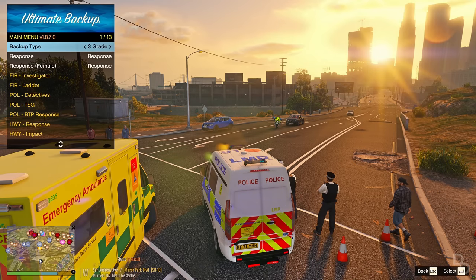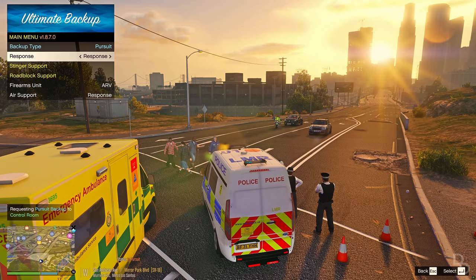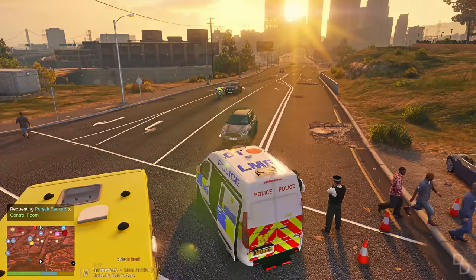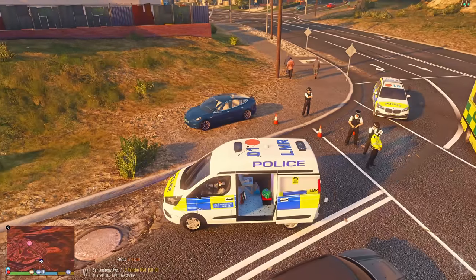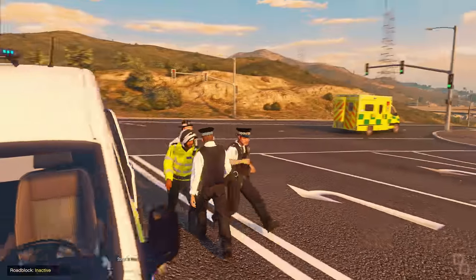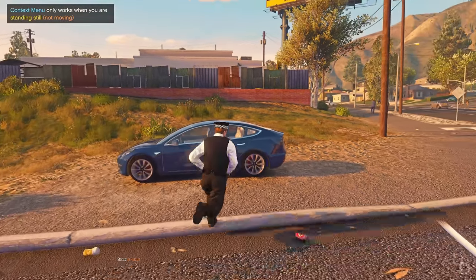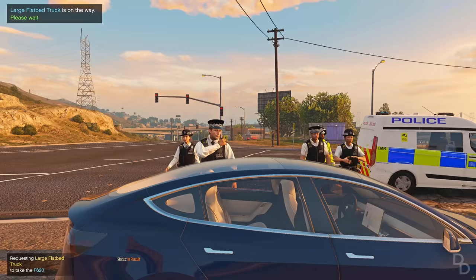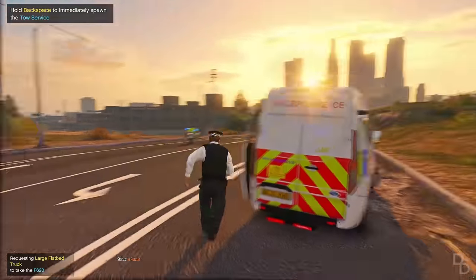We might need to get air support for that suspect. Let's see if we can get the helicopter above, because I don't want to lose him. Helicopter assistance required on San Andreas Avenue. Dispatch — we've got a visual on the perp. The suspect's on the other side of town. I need to drive my van up there. I'll put the cones away, get the vehicle towed, and then we'll look for the suspect.